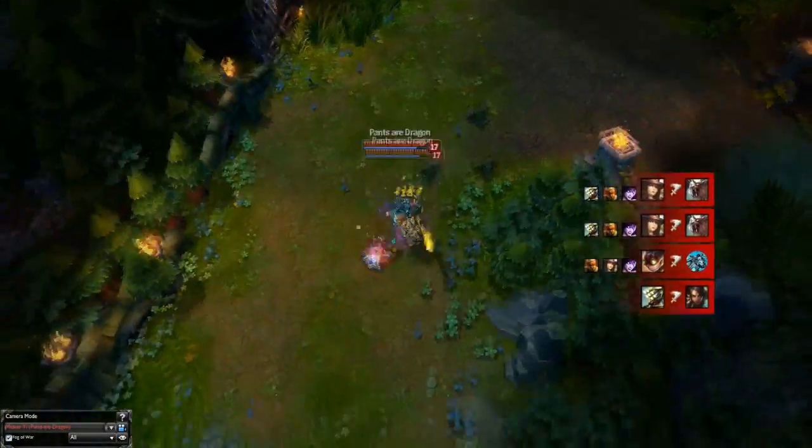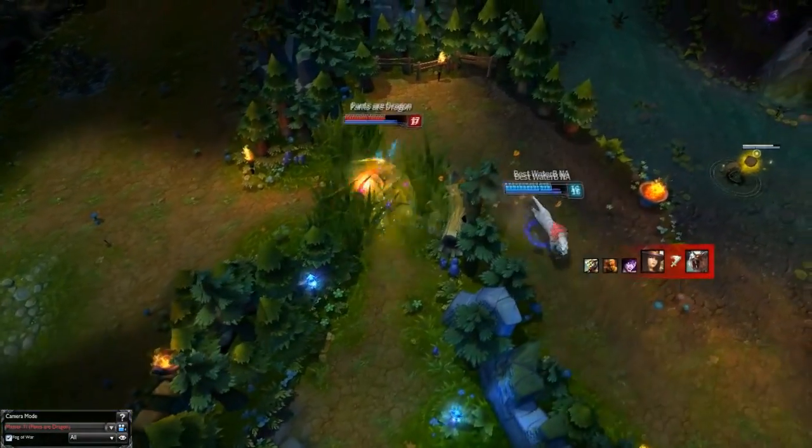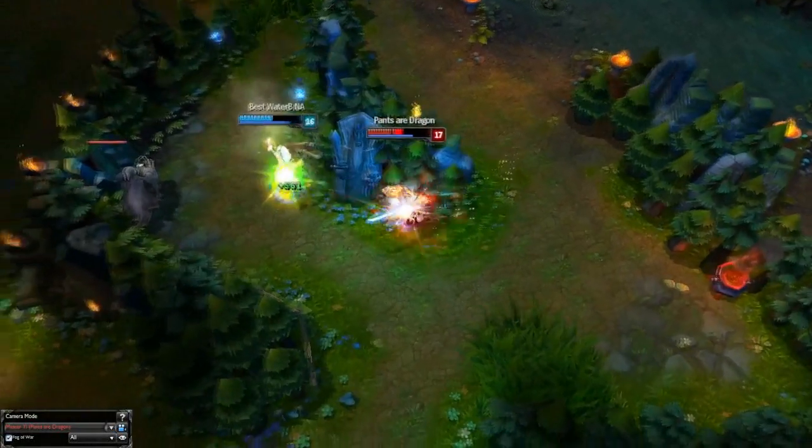Master Yi is a pretty good split pusher, since in many scenarios he can 1v1 most champions. You can tell your team to go pressure mid 4v4 while you pressure another lane to get into a 1v1 situation with an enemy.